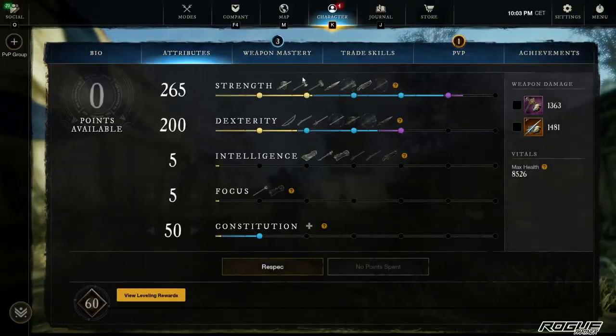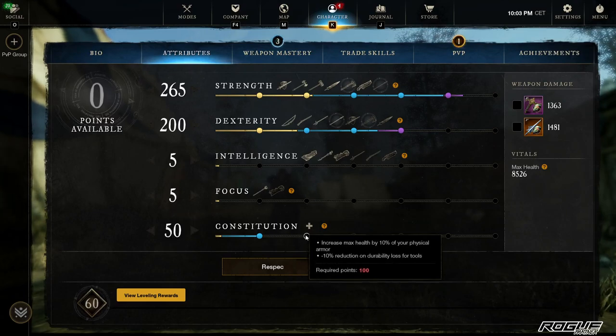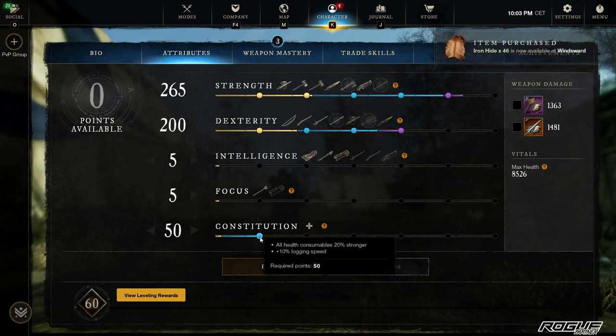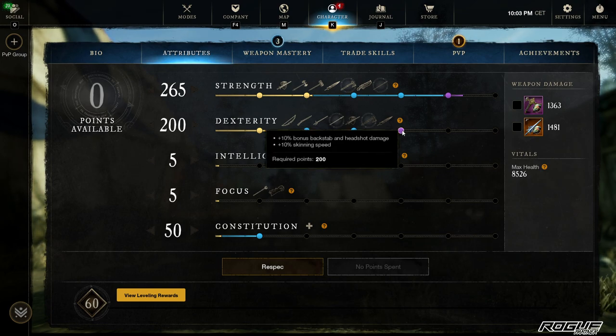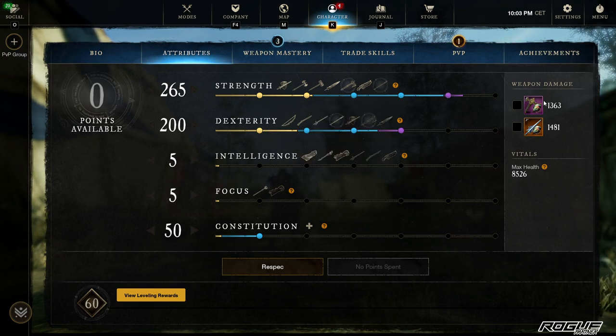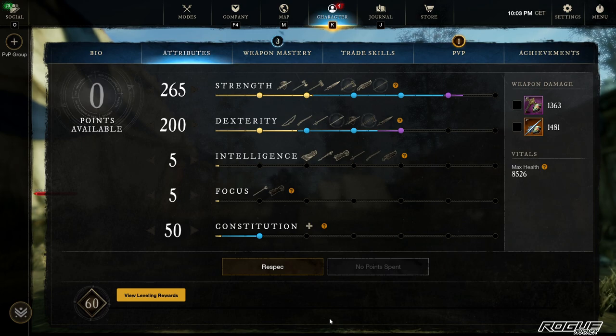For melee attribute points, I'm running 265 Strength, 200 Dexterity, 50 Constitution. I recommend running 100 Con if you are playing with randoms because things can get out of hand. I'm running 50 Con because I have two pieces with Con. Ideally I would want to run with 5 Constitution for maximum DPS, so the rest of the points go into Strength — 300 Strength and 200 Dex. You get 200 Dex for the backstab damage bonus, and the rest in Strength because Hatchet is our main DPS weapon and scales mainly from Strength; Dexterity is secondary.